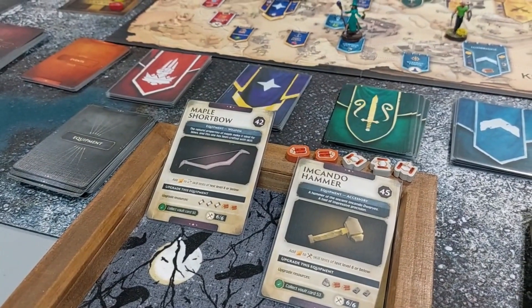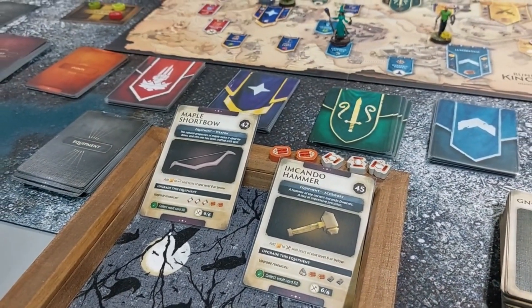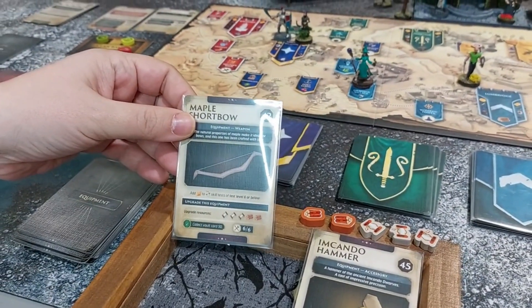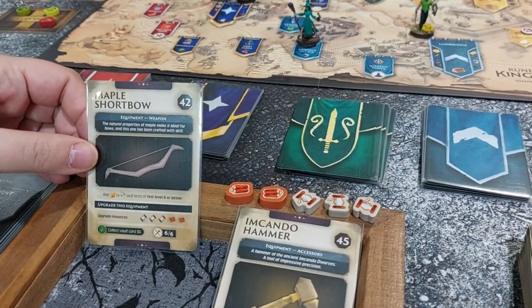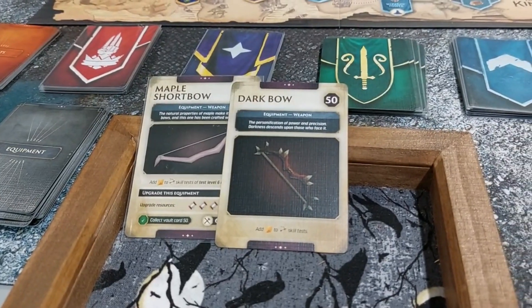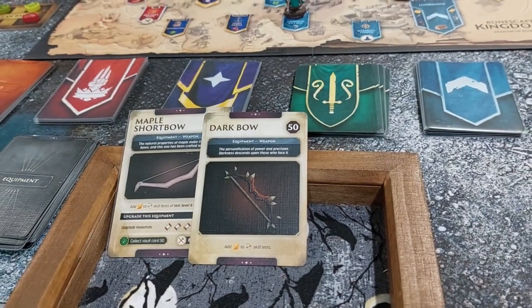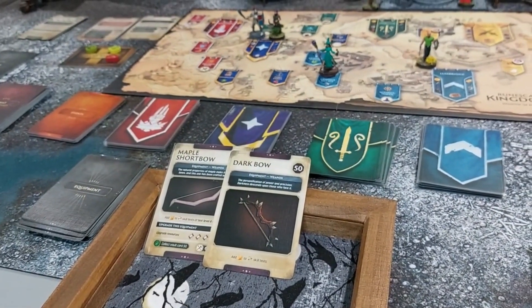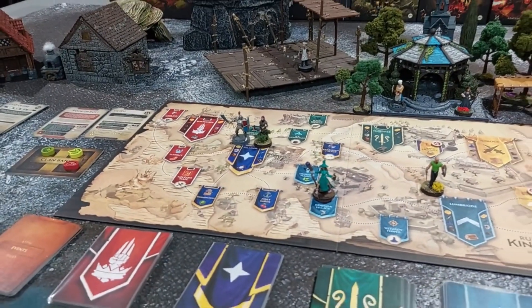Mike can now go talk to the person needed for the gathering mission. He takes building materials from the clan bank and leaves food for Khaleesi. Being in the same region, they can freely exchange inventory. Mike takes Khaleesi's bow to craft it as his bonus action. He's at skill level six in crafting and rolls three dice plus a bonus die from the Imkando Hammer — the skill test is six or lower. He passes with a seven or ten! He collects vault card 50 and gets a skill in crafting, now at seven. He crafted the dark bow!